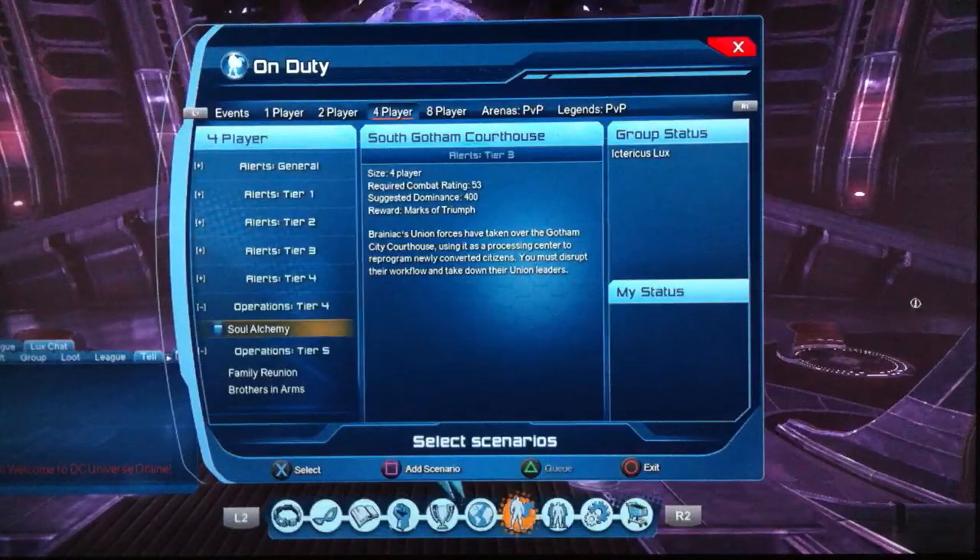Old Tier 4 ops — this is 500 marks every day. That's 3,500 marks per week from doing the op daily, and an extra 125 marks from the weekly box, totalling 3,625 marks per week just for doing the Tier 4 ops.